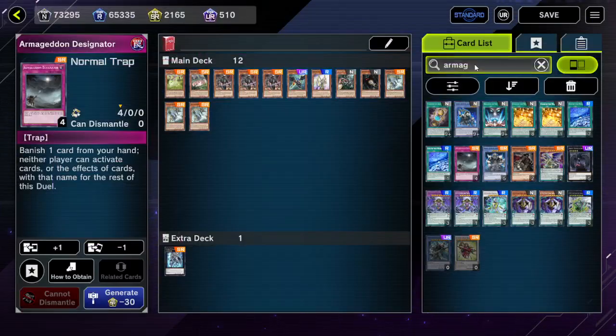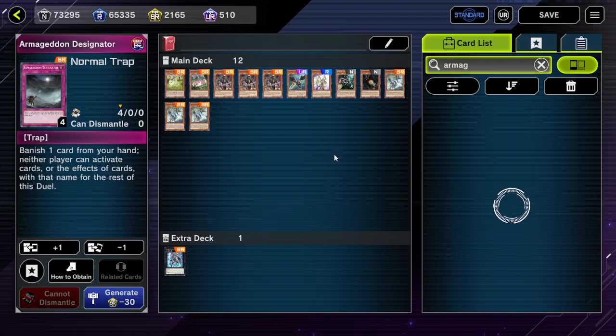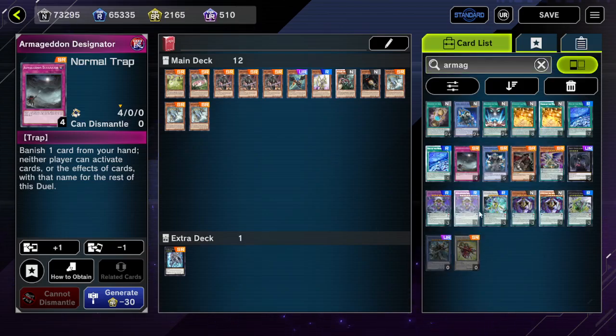What is the dumbest card we can banish off of Armageddon Designator? We do need the card to banish, so if we play it in our own deck that could be a problem. But there's also the idea of getting the card from our opponent, which is technically possible. Pretty interesting, all things considered.